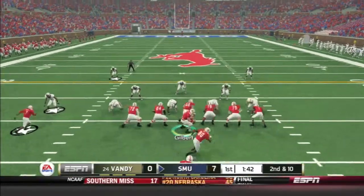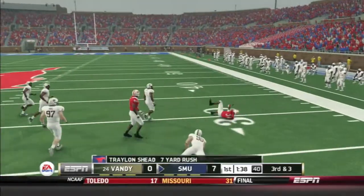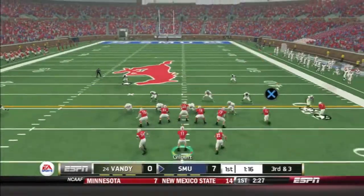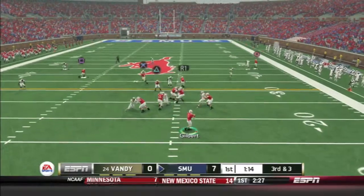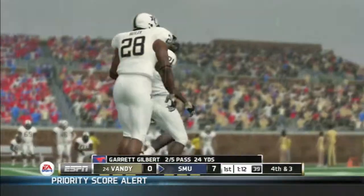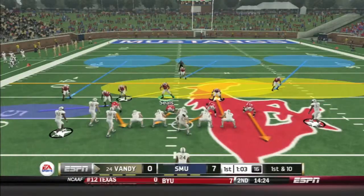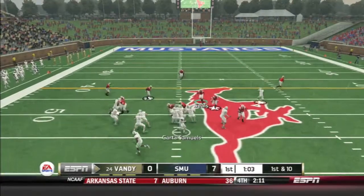Here comes our offense again. Let's introduce Trelon Sheed to this Vanderbilt defense — he would have been gone if he was a little faster. Third and three now, a little more manageable. Gilbert tries forcing it and no cigar. Vanderbilt's defense is really stingy too — playing good so far.